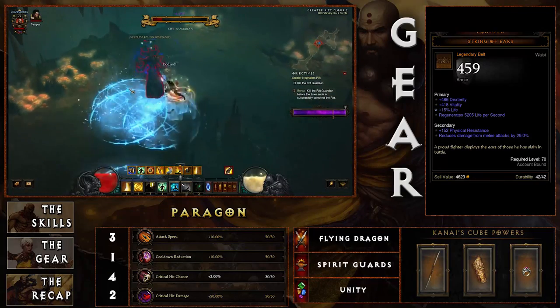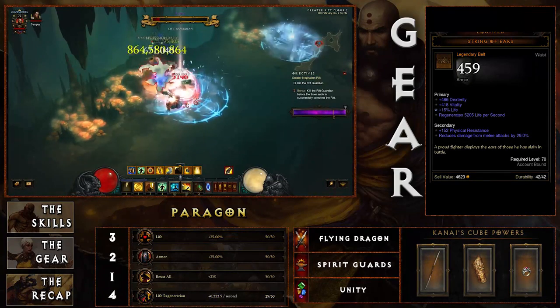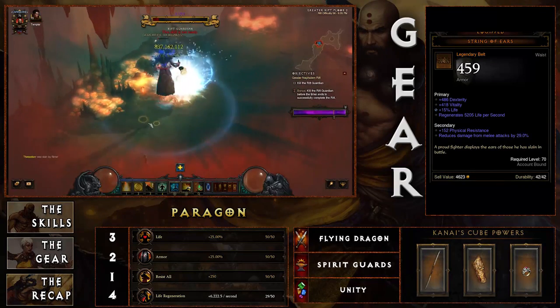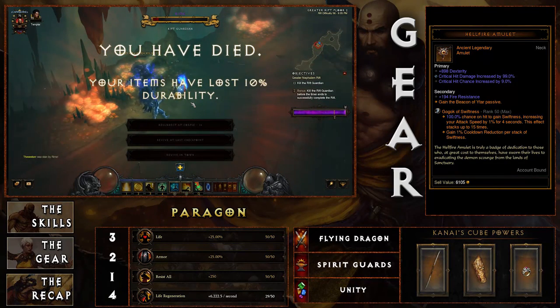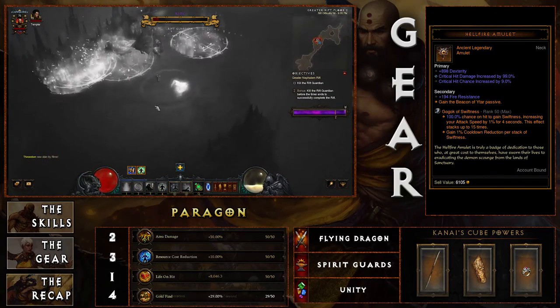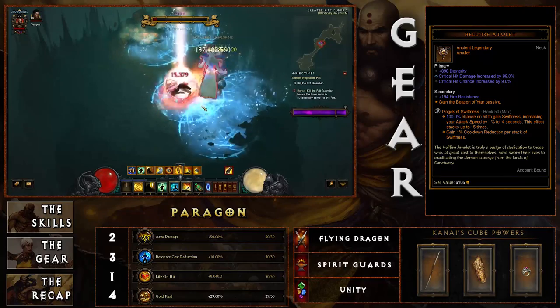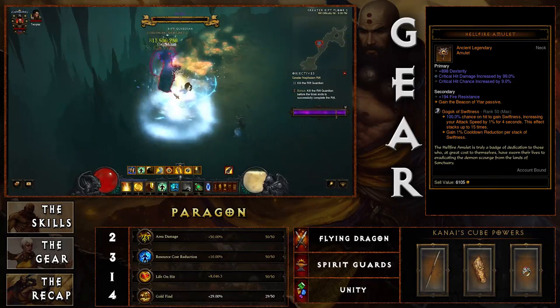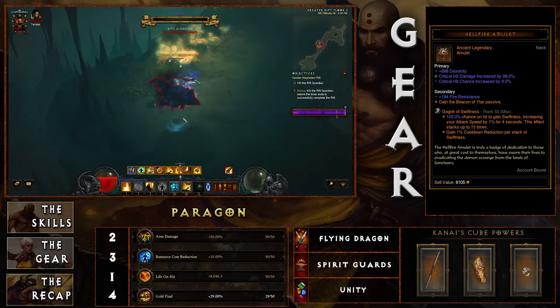For your belt, since you'll have tons of enemies at close range, String of Ears is a great choice — its secondary reduces melee damage taken by 25 to 30 percent, helping you stay alive. For your amulet, the Hellfire Amulet is by far your number one choice — having those five passives gives maximum toughness, maximum damage, and great synergy across skills, passives, and gear. If you don't have a good Hellfire Amulet, look for a damage-mitigating amulet with a socket, crit damage, crit chance, and dexterity or fire skill damage.